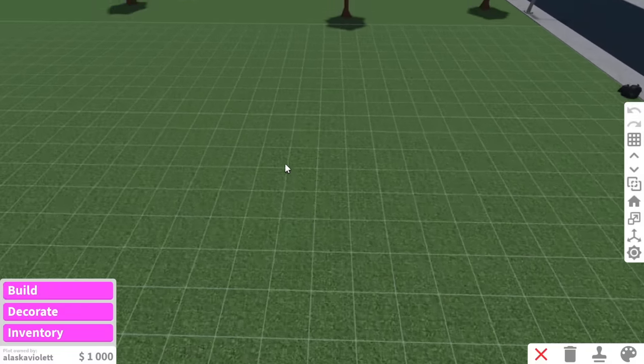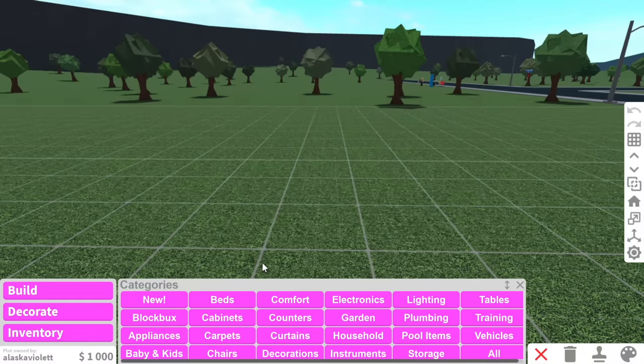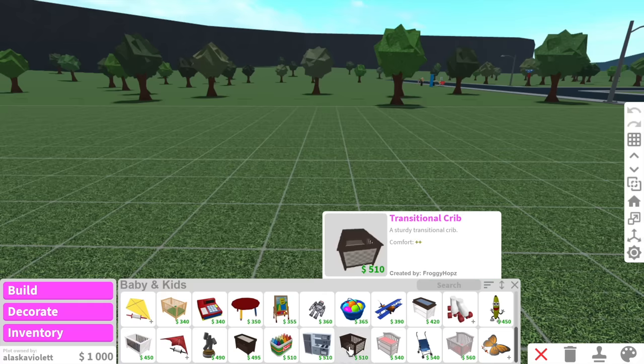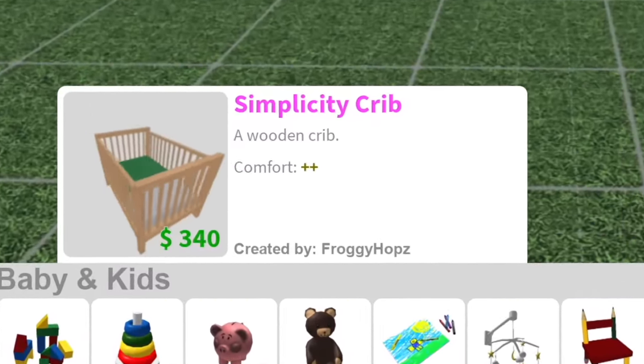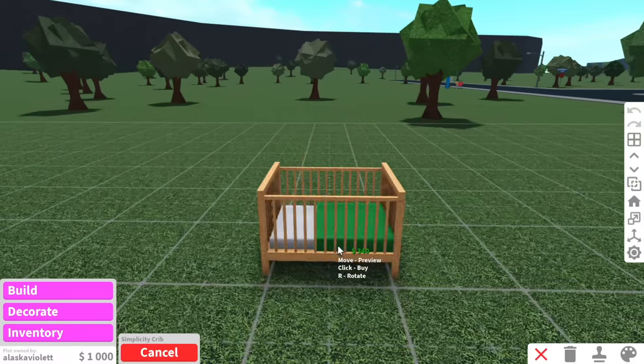We've got the budget for the first nursery, which is only $1,000. Honestly, I don't even know how I'm going to make this work because kid furniture is so expensive. Literally, buying a crib is going to be half of our budget. What's the cheapest crib I can buy? Oh, there's the $340 one. You know what? That's going to have to do. So we'll just put that there.